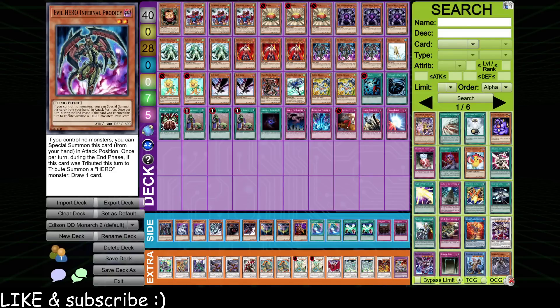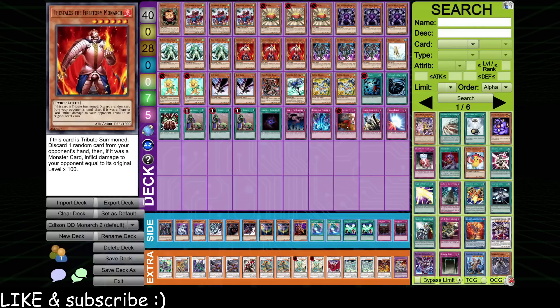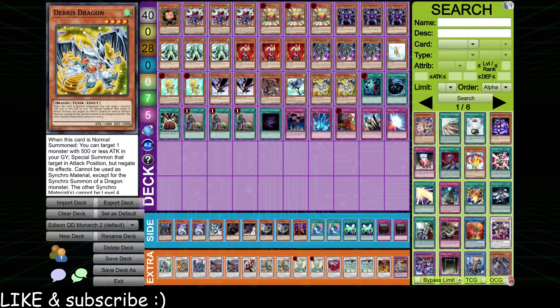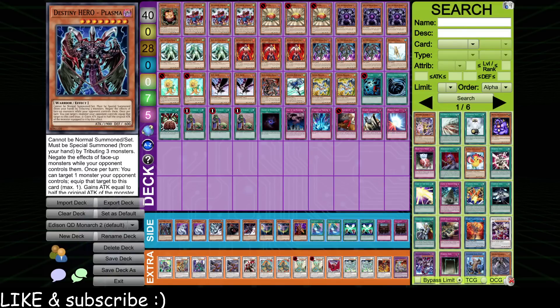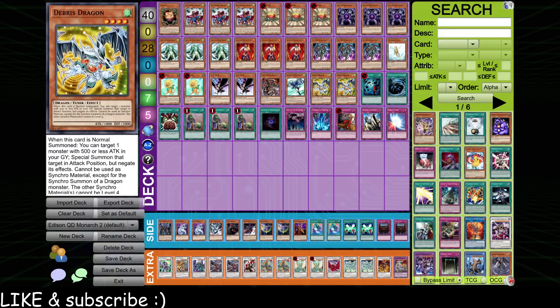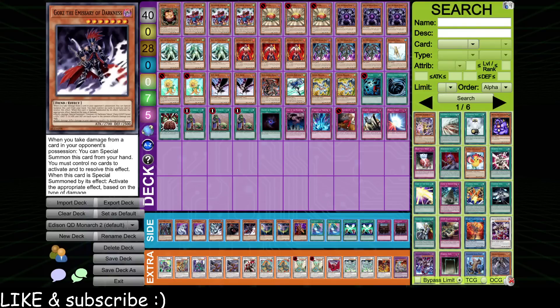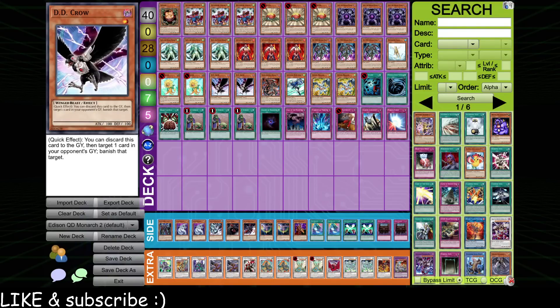We've got triple Evil Hero Infernal Prodigy. This guy helps speed up the deck — you don't need something like a Treeborn Frog in the graveyard; he's just another starter to help you vomit out a Monarch. We're playing nine copies of the Monarchs, as well as three Upstarts and Allure of Darkness to see them consistently. Debris Dragon functions as our Monarch number 10 and 11, plays under Mask of Restrict, helps against Bottomless or big boards, and lets you nuke things with Black Rose Dragon. This is a hyper offensive deck — defense is in the sideboard: Gores and two Battle Faders. The only main deck defense is two DD Crows.